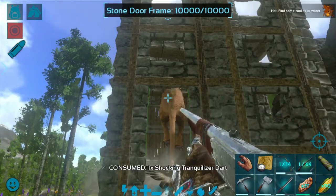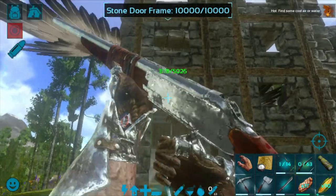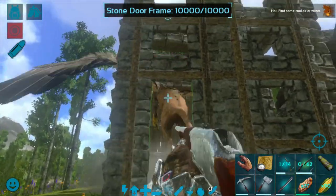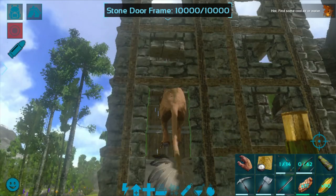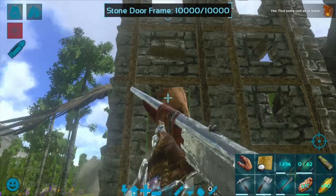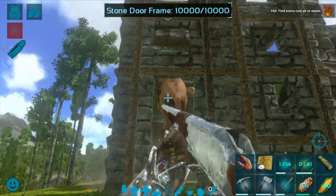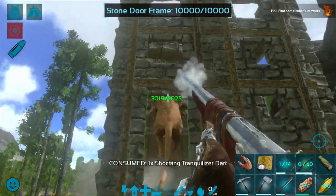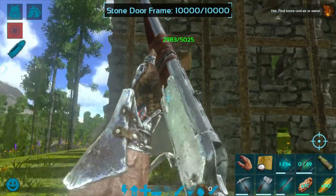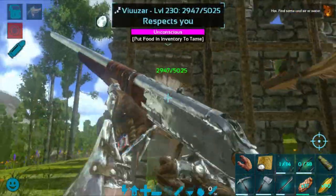Looks like she is also tired now from flying inside the cage. Her health is now about 3,000. The torpor is at 19,000 — I think it should not take much time now, maybe 8 to 10 darts. The music — someone is around me. Am I in danger? I don't see anything around here.